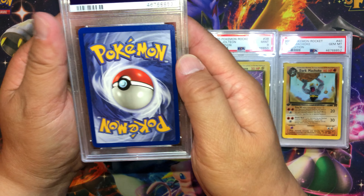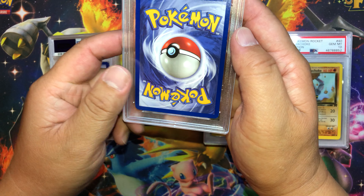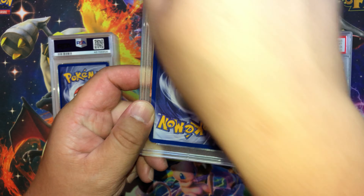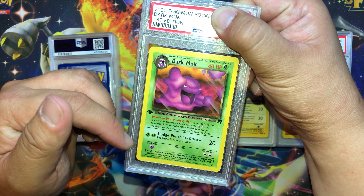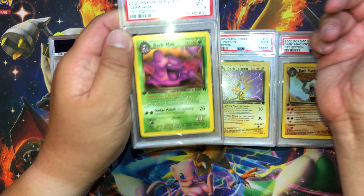Next card — some white marks here and there. I don't know why it's all white right here. On the front — Dark Muk — looks pretty clean to me. What do we get? Mint 9.